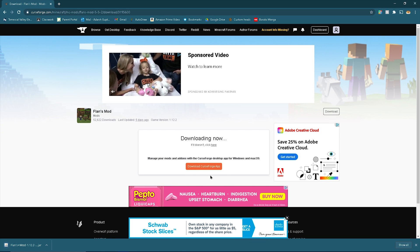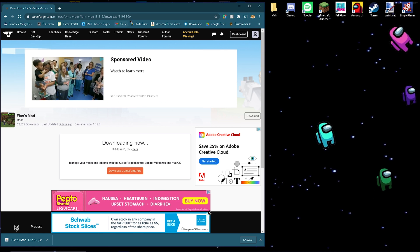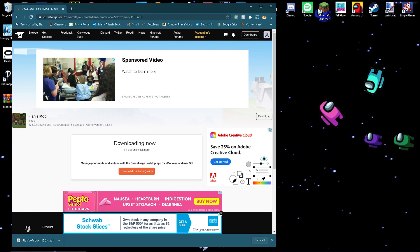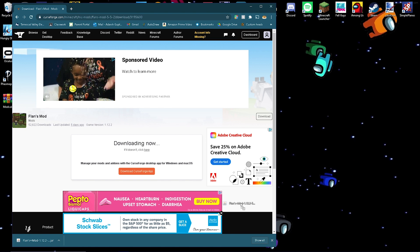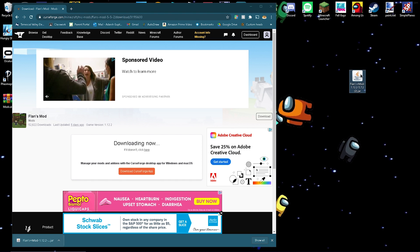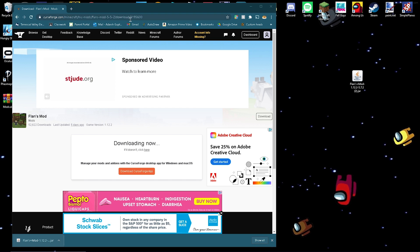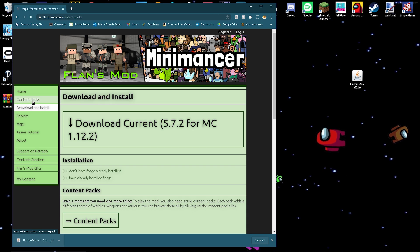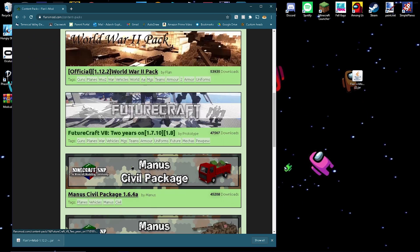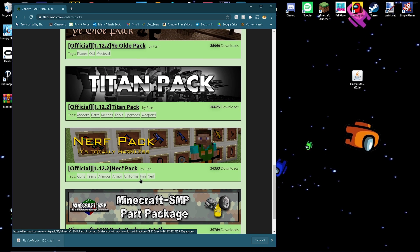Now what you need to do is go to your actual desktop. If you have two monitors, just do it on the second monitor — it's easier. Just drag the file and put it on your desktop, and leave it there for now. We're not done — go back to Flan's Mod and hit the back arrow, then go to content packs. You can download any of these content packs as long as they're for 1.12.2.